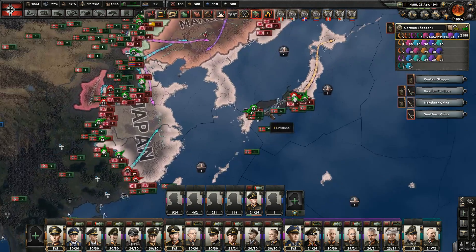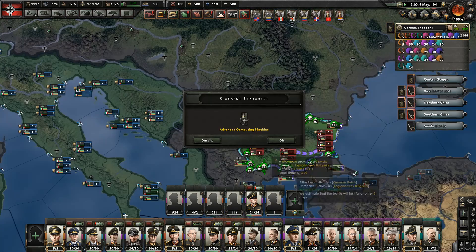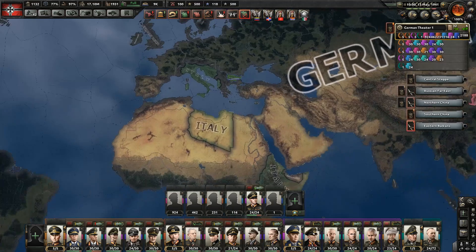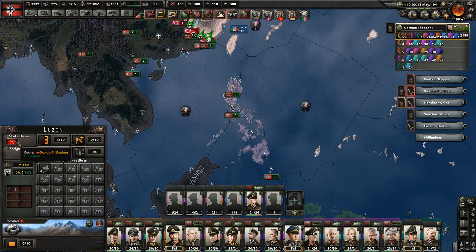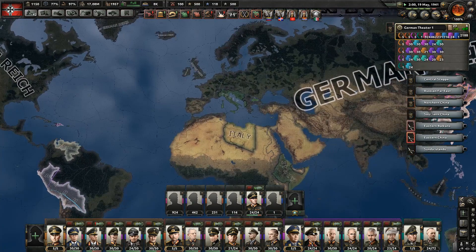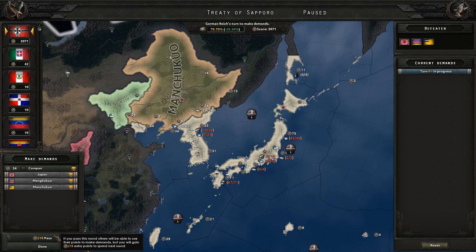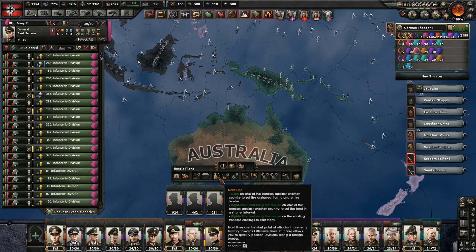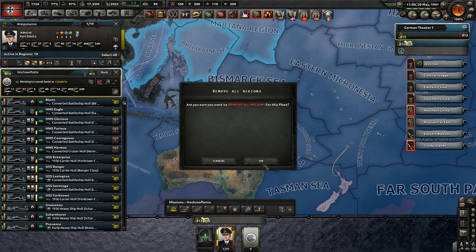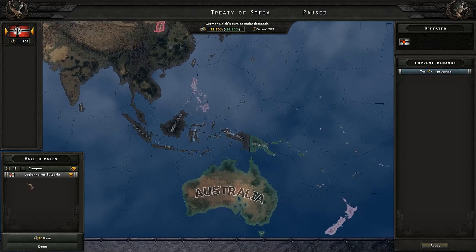Declare war on Bulgaria — really sorry but I do need to take everything. Justify on Venezuela. Annex the Philippines. Declare war on Bulgaria. You were a good ally but you know, shouldn't trust fascists. There goes Japan — let's pass a few times and annex everything. Many of our guys are now free to pursue other interests, like invading what's left of the Allies. Bulgaria — take all states please. War on the Dominican Republic.